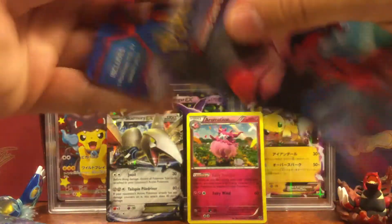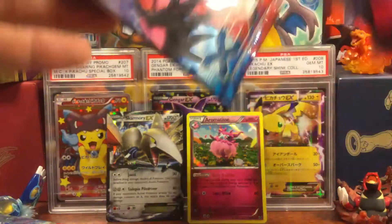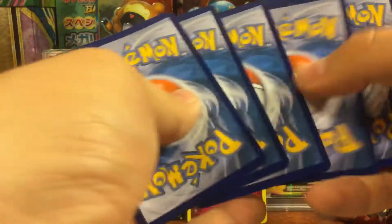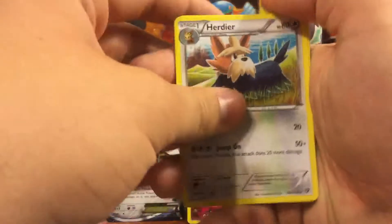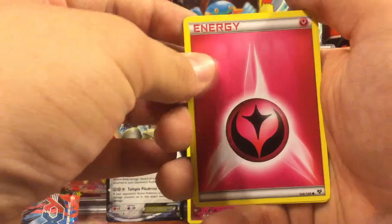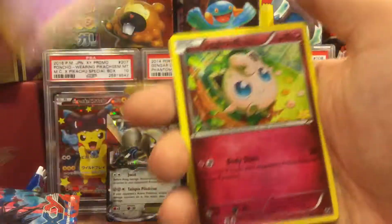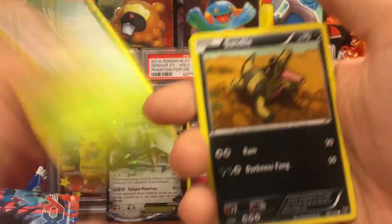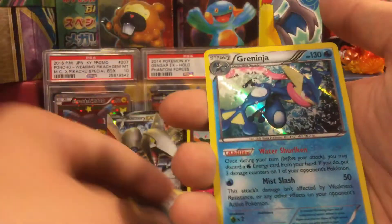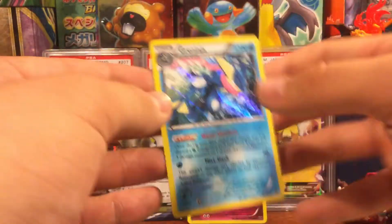We have two more to go. We have an Eevee pack again with the Eevee art. Hopefully we pull something nice. Hariyama, Double Colorless Energy, Roller Skates, Fairy Energy, Venipede, Jigglypuff, Ledyba, Sandile, Shadow Circle — Reverse — and a Greninja holo. We really like that, that's cool. Never really got to open this set because I started when Ancient Origins started.